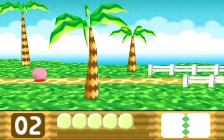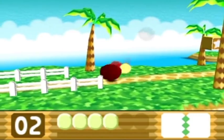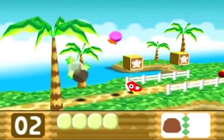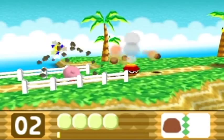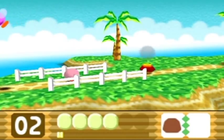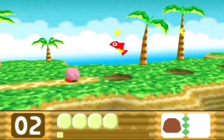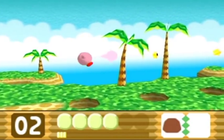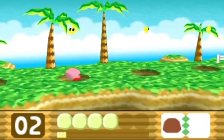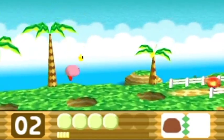That guy gives you the rock ability, and I actually think I need bomb and ice later on, but I'm just going to stick with what I have. Watch out for these holes — there are floppers inside of them — but I do believe there's actually stuff in these holes, so I might want to check all of them.